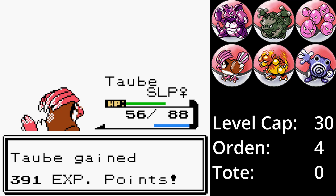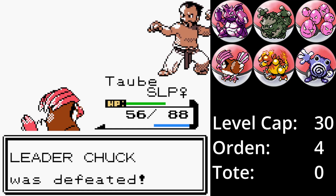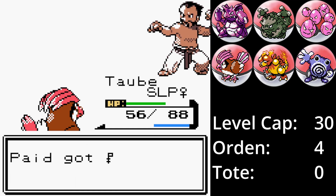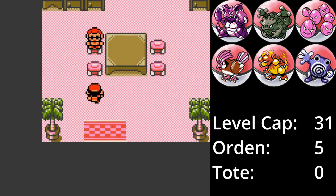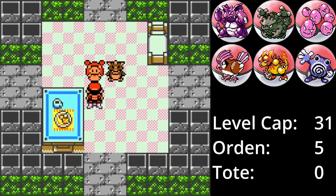Nach dem fünften Orden machen wir nicht mit dem sechsten, sondern mit dem siebten weiter – Generation 2 ist da etwas komisch. Norberts stärkstes Pokémon, sein Kaifish, ist auf Level 31 und Jasmins Stahlos ist auf Level 35. Selbstredend holen wir natürlich noch den Geheimtrank und geben ihn direkt an Jasmin im Leuchtturm weiter, damit sie wieder in die Arena kommt.